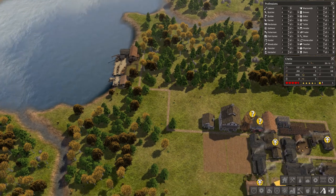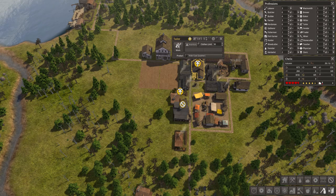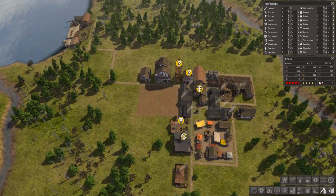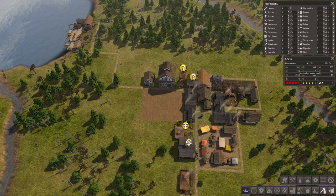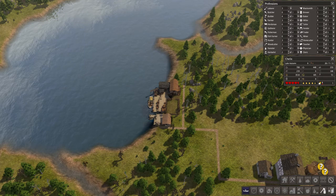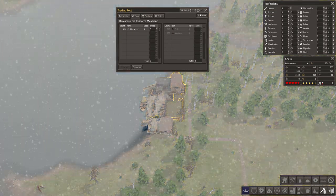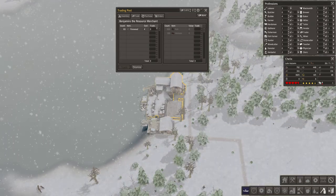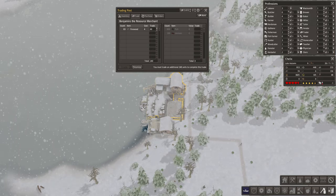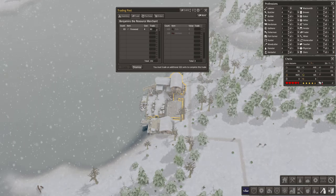I'm losing sunlit here. I don't need this — these are good here. That's removed from there. Oh! A merchant — Benjamito the resource. Fireroot.